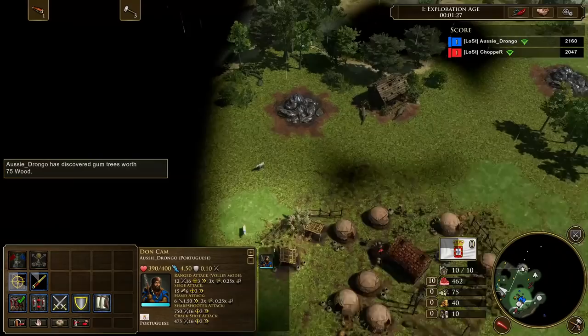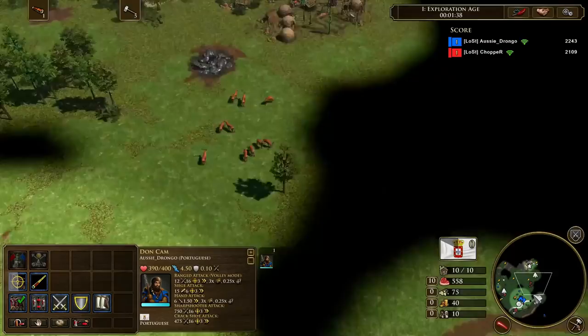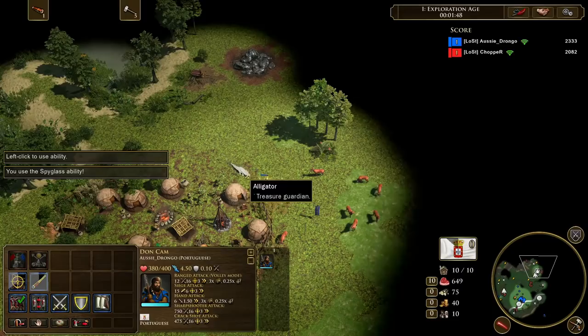In this game, despite starting with a market and an in-base coin treasure, I avoided researching hunting dogs to maintain the integrity of the build order and demonstrate that it's possible to do without a free market. The card order you're going to be following is: Schooners, 700 wood, rendering plant, whale oil. The next card you send will be dependent on your game, the matchup, and how aggressive your opponent is playing.